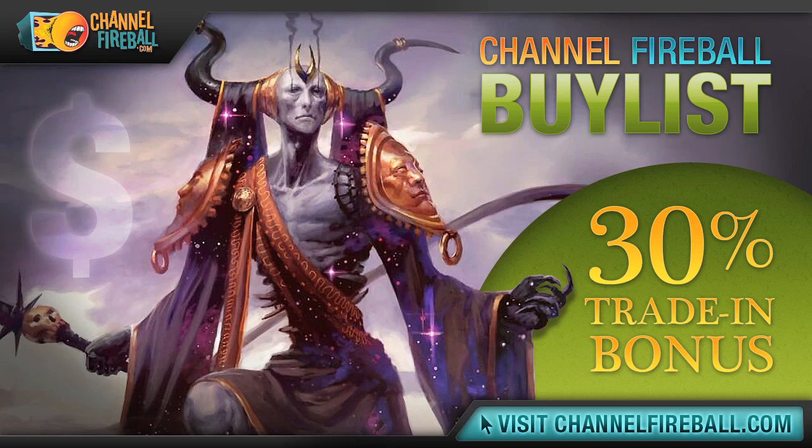Have a few extra cards lying around? Looking to turn your rotating staples into a Theros booster box? Check out ChannelFireball's online buy list. We offer the most competitive prices on all of your unwanted cards and we send payments fast via check or PayPal. If you're not looking for cash, we offer a hefty 30% store credit bonus. Head to channelfireball.com/buylist to submit your buy order. It's fast, it's easy.